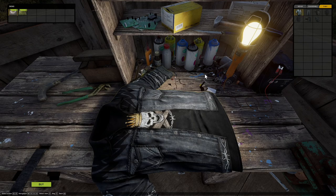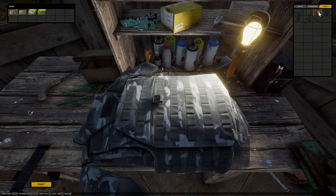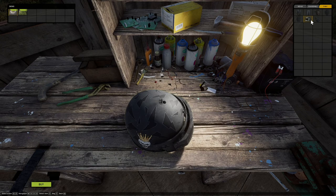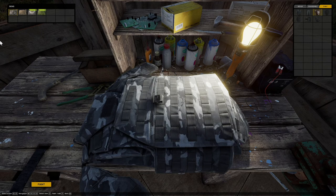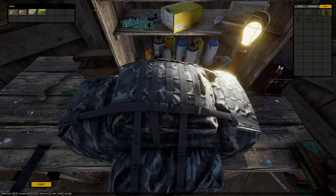Those look good. So I guess to do my clothes and my helmet and that — okay, that I can do for free. This I'm going to have to pay for if I want to do it. My bulletproof vest.